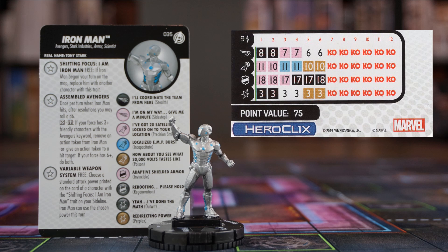He has a range of 9. The common version we saw earlier was a Charge Super Strength variant. They have the Assembled Avengers trait we've seen before, but the nice addition to Shifting Focus here is the Variable Weapon System trait. This lets you choose a standard power that's printed on the card — it doesn't need to be visible on the dial — but on the card of another Iron Man on your sideline that has the same Shifting Focus trait. That free action to pick a power is going to make Iron Man super versatile. 75 points, Indomitable — yes please, I want all the versions of this guy.